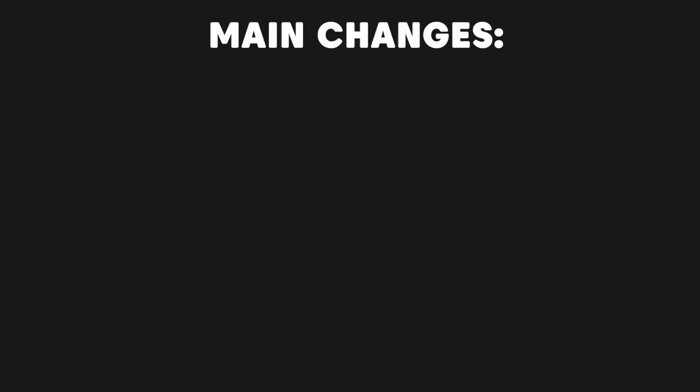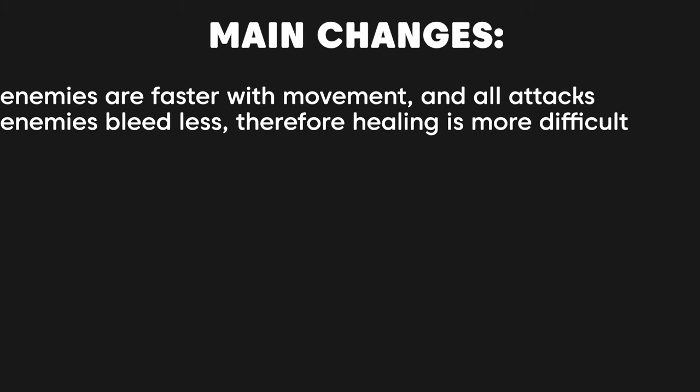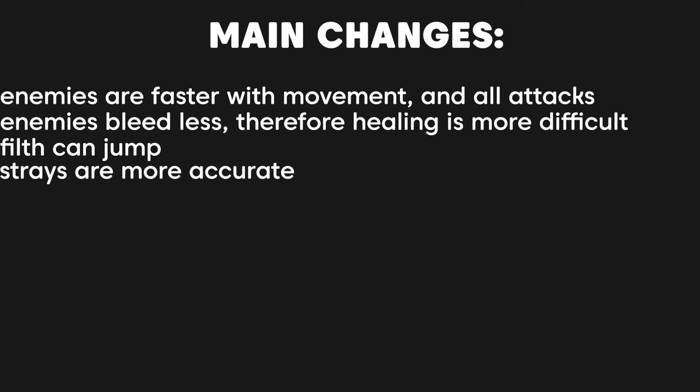I'm going to talk about Brutal. Some of the main changes are that enemies are now obviously faster with movement, attacks, and projectile attacks. Enemies bleed less, therefore you heal less from them. Filth can jump. Strays are more accurate. Soldiers can now roll, and they occasionally perform a melee attack after they roll at you.